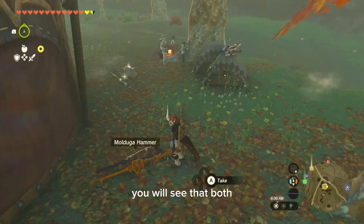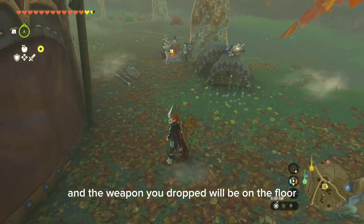Now, drop the current weapon. You will see that both the weapon you wanted to duplicate and the weapon you dropped will be on the floor.